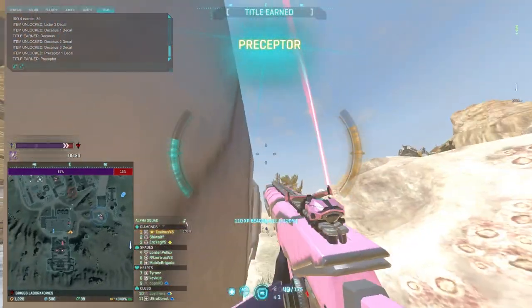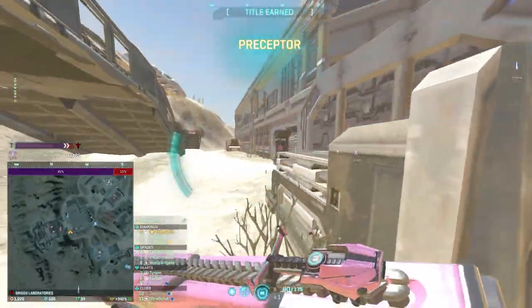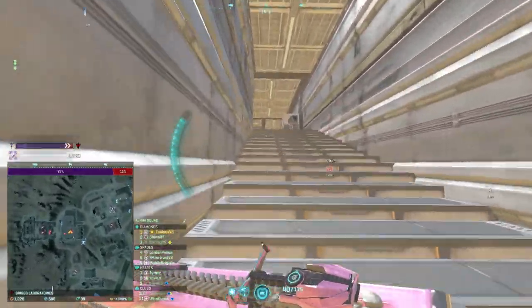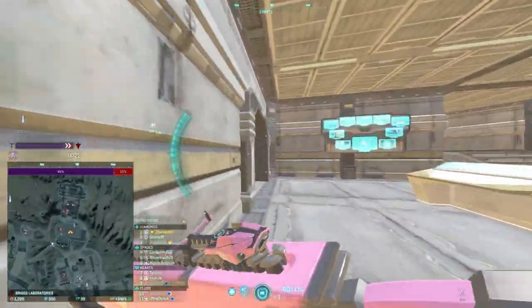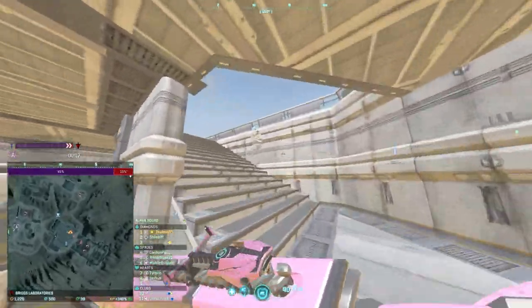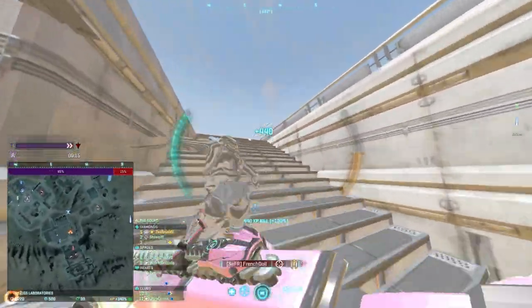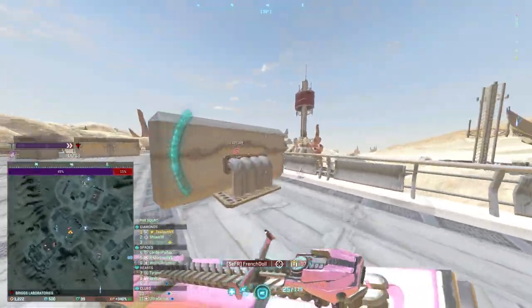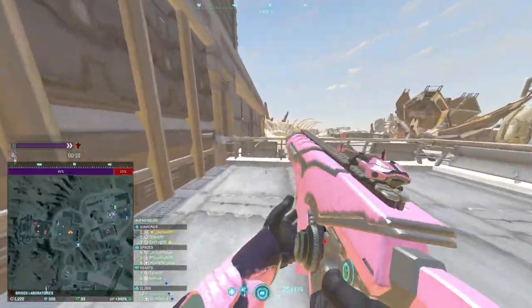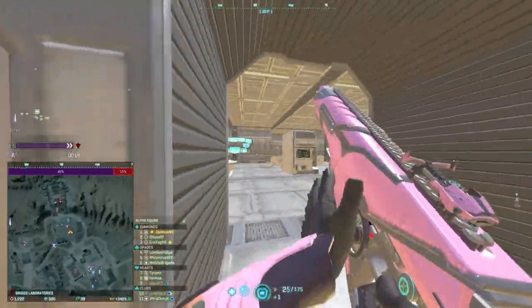Now let's get into the underhanded methods you can use to get good at Planetside 2 without a ton of raw skill. Simple ones include redeploying as much as possible, placing spawn beacons, and ideally placing those beacons on top of the small radial towers — those are really good spots for spawn beacons and you can farm a lot of kills just from that.